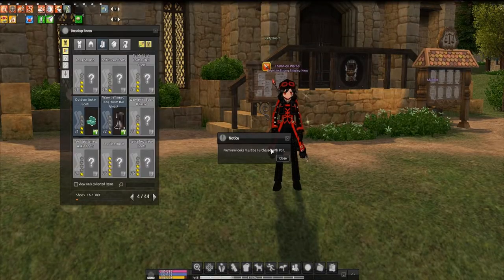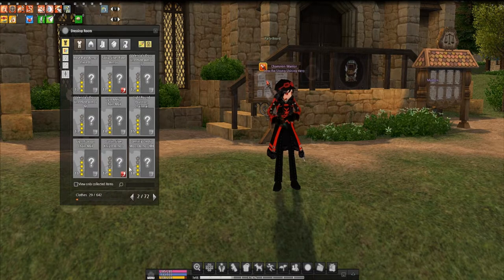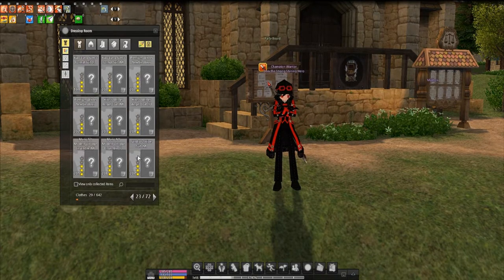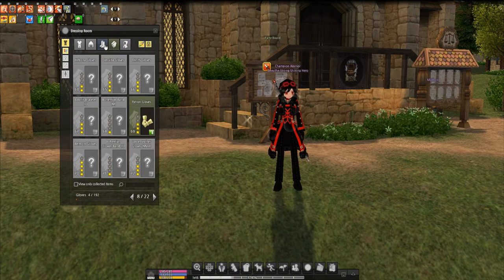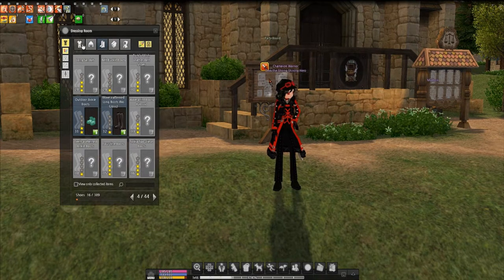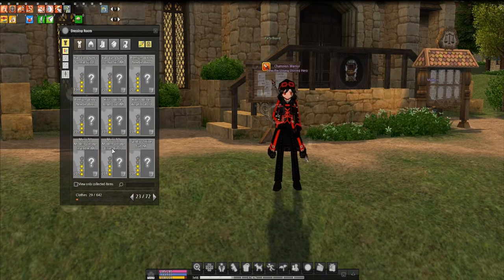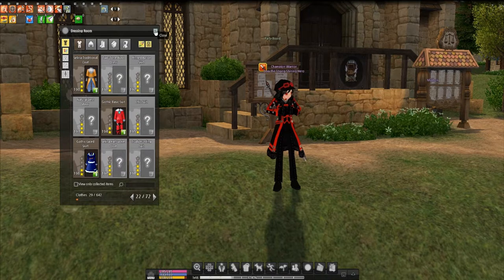The dressing room allows you to store specific clothing more easily so you don't have to rely on pets all the time. As you can see, I've got several different outfits from dragon raids or just picking them up or buying them, and robes as well. Just remember that storing clothing here — taking it out is going to cost some money depending on the item's rarity.